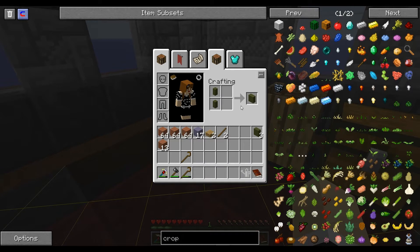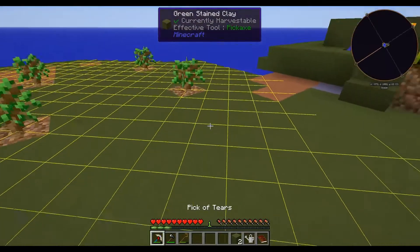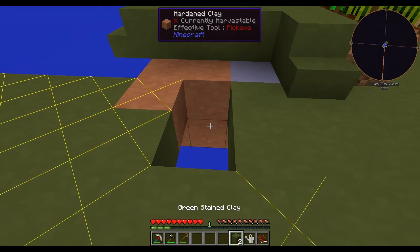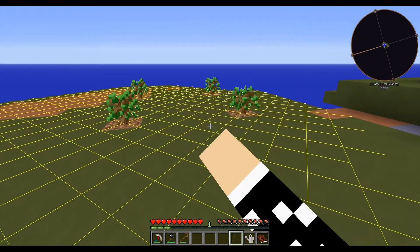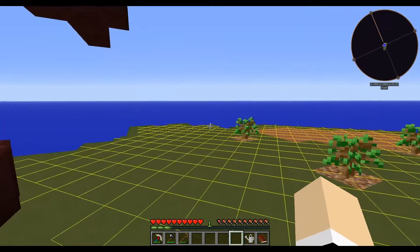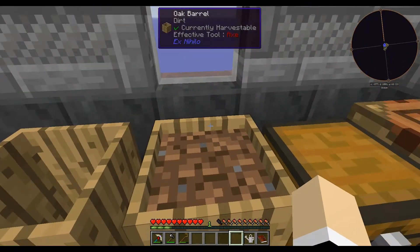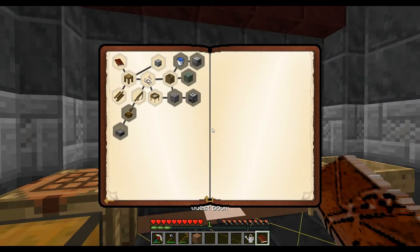We can turn this into that, which then turns these into blocks. Then I can change two more of those into those. You don't want to plant too much grass because the peaceful mobs that spawn — cows, chickens, sheep, pigs — will try to kill you, so that is not good. There we go, we got our dirt. Does anything need dirt? No, it's just stone.